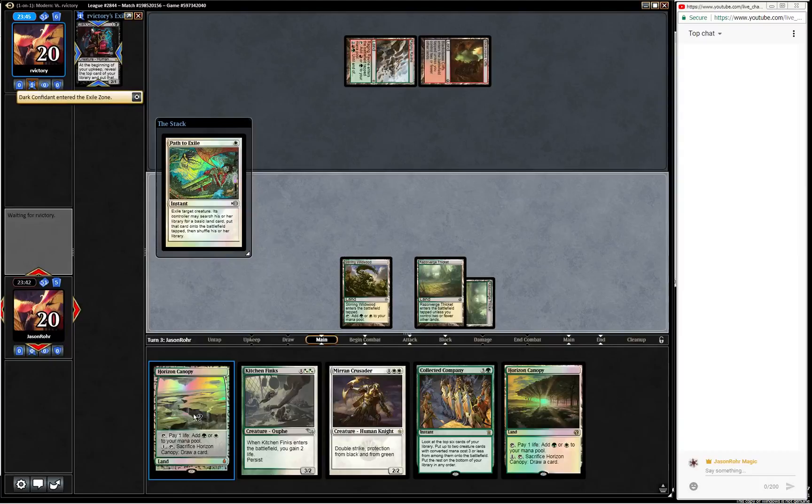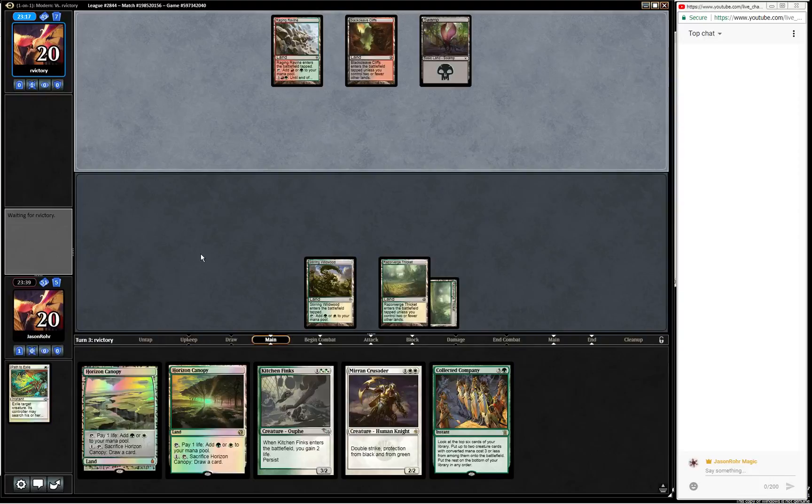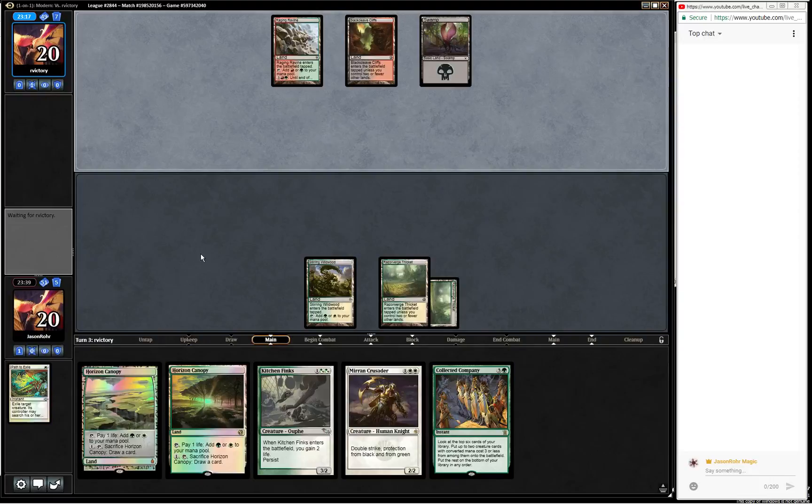The reason I didn't play Horizon Canopy out is because I want to make sure my other Razorverge Thicket comes into play untapped. Also, I don't really want to crack it because I want to have the mana available for Collected Company, and then afterwards we can always crack it later. They're thinking about what land to find - they just found a Swamp. That's fine. We just passed the turn.